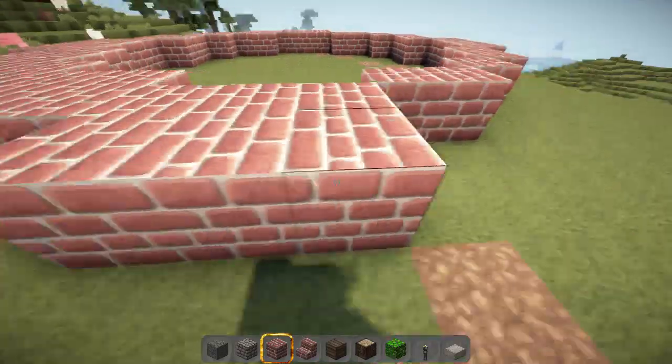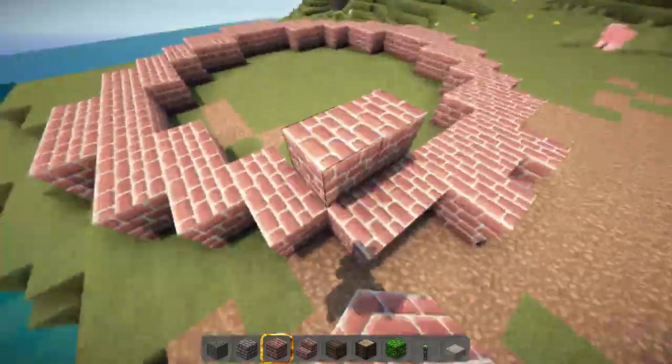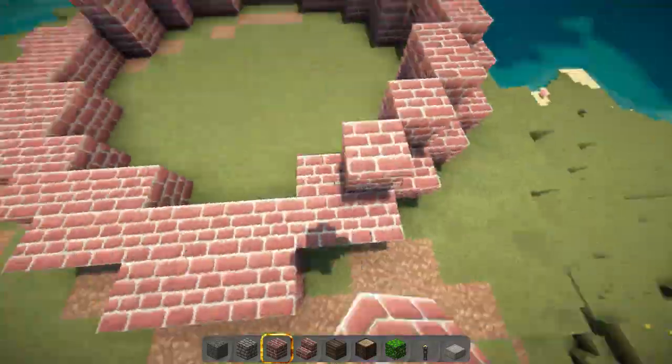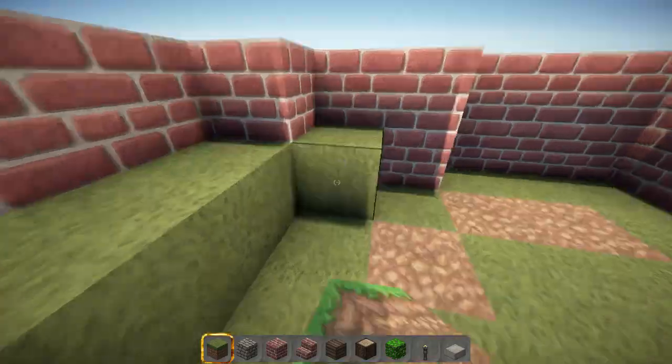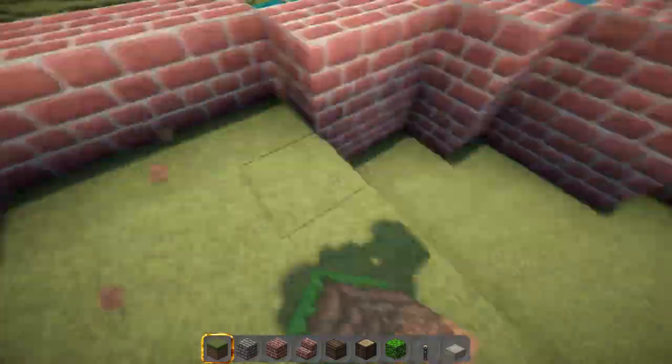Okay then, so when I got started with this tower I went and marked out a dirt circle on the floor so I could get a rough outline of how I wanted to have the tower shaped. Then I got some bricks and started building up the rooms.